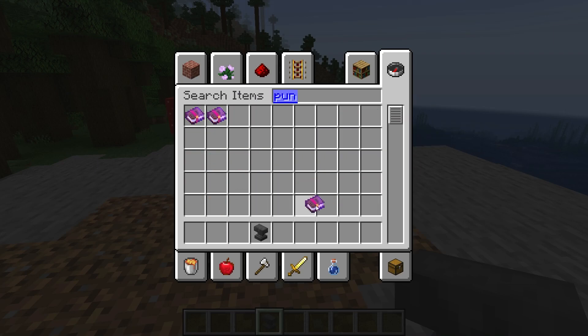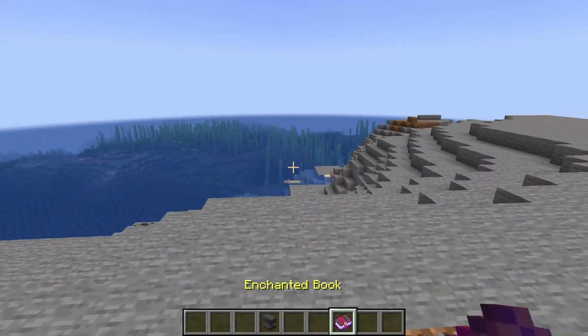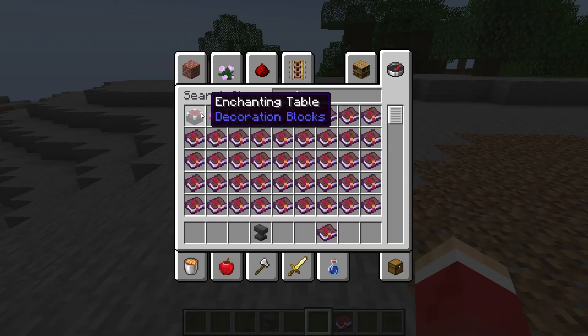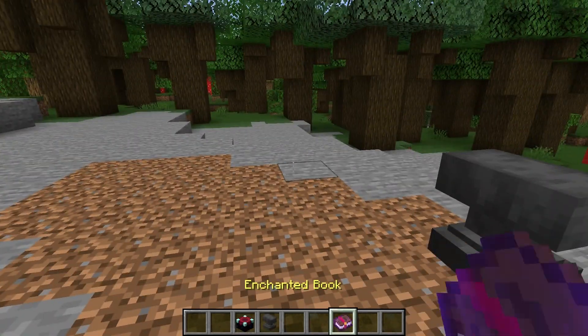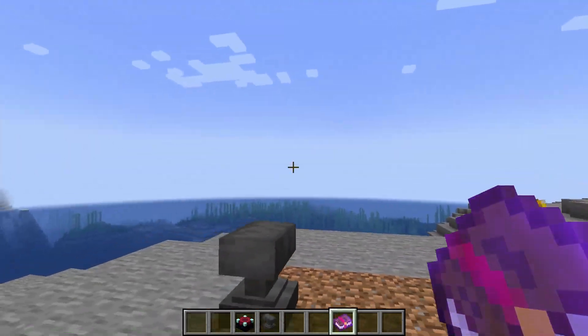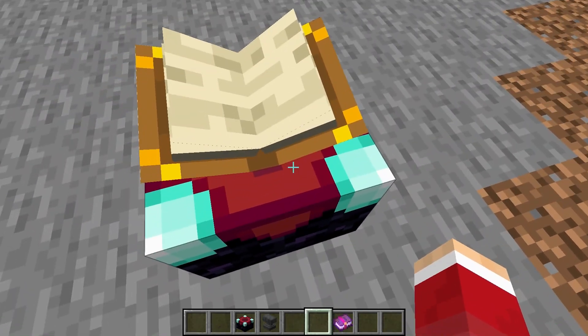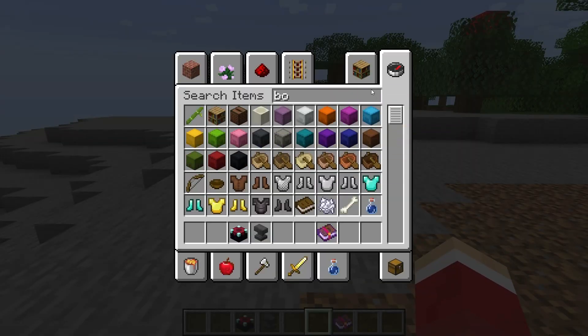As far as getting punch, you can get punch one or punch two. You can get it from fishing. Probably the more common way is to get it from an enchanting table like this. You can also get it from trading with villagers, or looting — lots of different ways. My favorite way is through using the enchanting station that's fully upgraded.